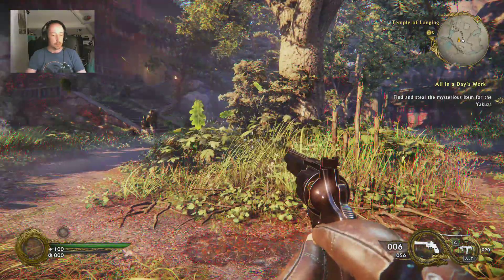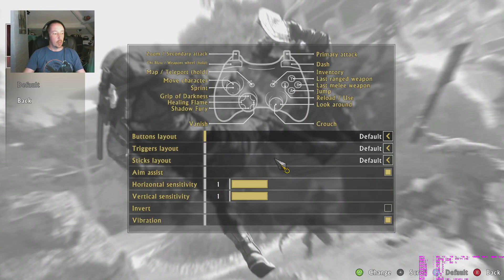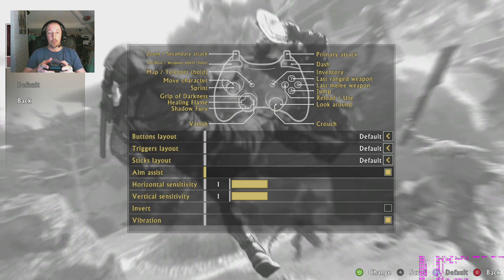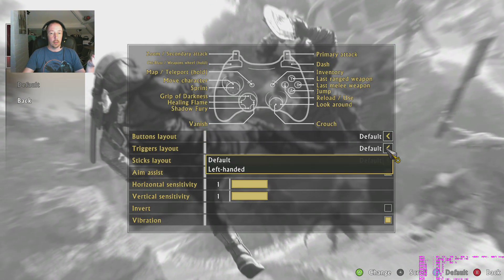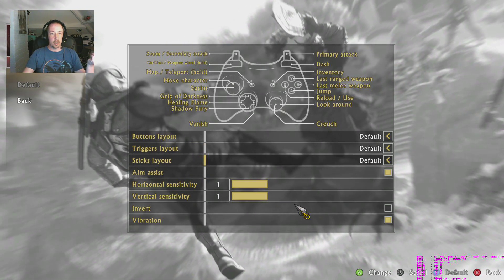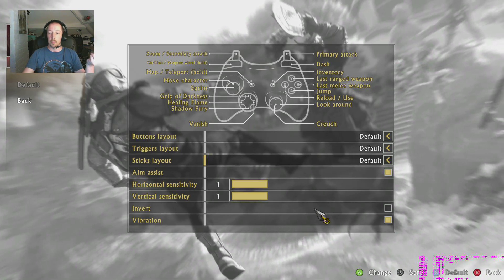Moving on - let's check the controller options. We have the Xbox One controller plugged in and working, no problem there. We've got button layout: default or left-handed default, and left-handed for triggers, and the same for stick layout. Invert, aim assist, sensitivity settings, vibration on and off - pretty straightforward.